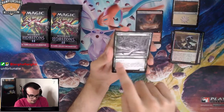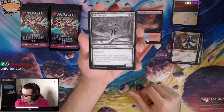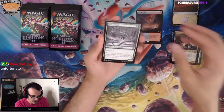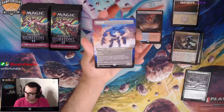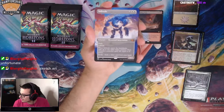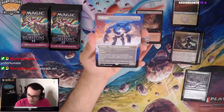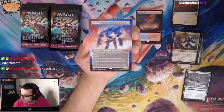And we have these crayon-style sketch art cards — I don't know what to call this card type, but they're kind of cool. Looks like Bushido is back as a mechanic, that's funny. We got ourselves a Mythic on this one: Solitude! Look at that — Extended Art Solitude. This is one of the Elemental Incarnation Mythics. They're called Sketch Arts.